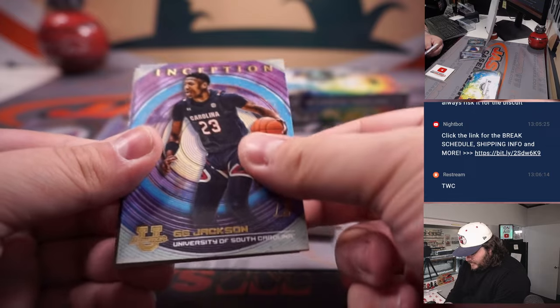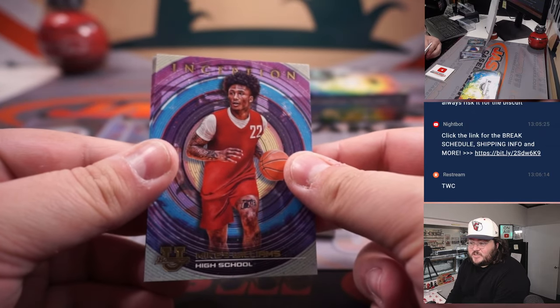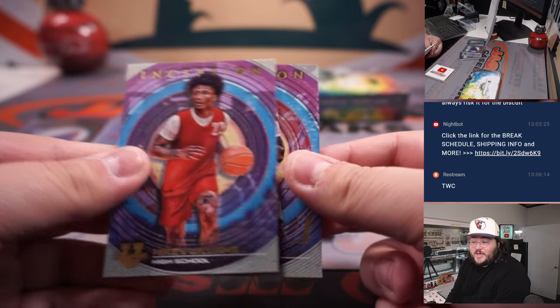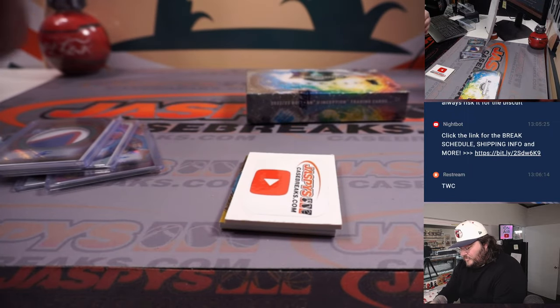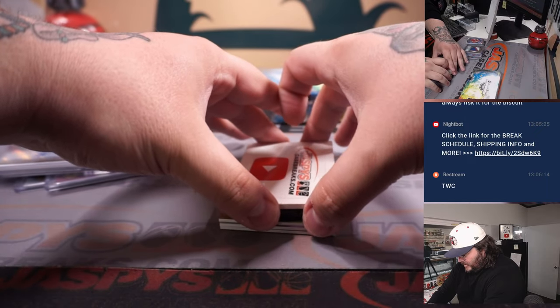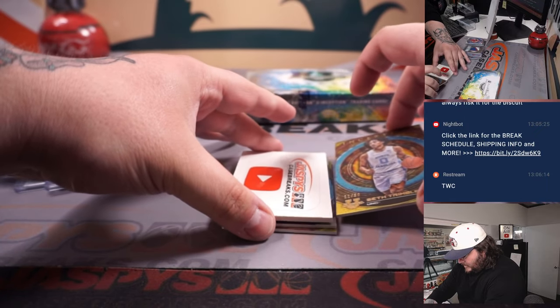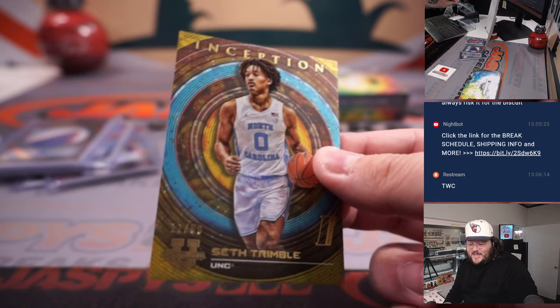Spencer Sanders, GG Jackson, Mikey Williams — big high school prospect, one of the best in the nation — going to spot M and Jonathan. And a KJ Jefferson. Mikey Williams going to be a big one here. Parallel going to be some gold — Seth Trimble, 11 out of 50. Spot S and Jan.